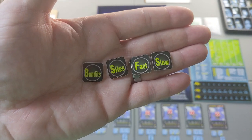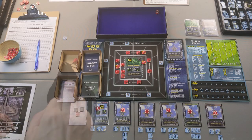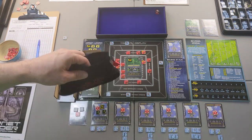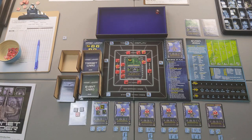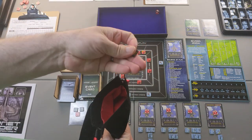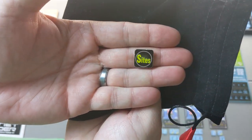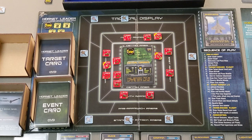We draw whatever the night counters show — sites, bandits, or friendlies — and keep drawing until all four are done. My hope is to draw slow or fast first: slow would be best since all my pilots are slow, letting me attack before any sites or bandits; fast would be okay using situational awareness. The first draw is the worst possible result: sites attack first.